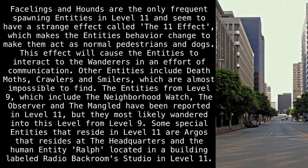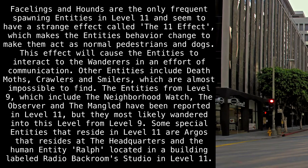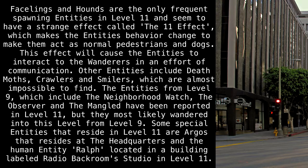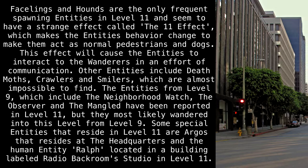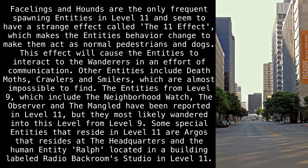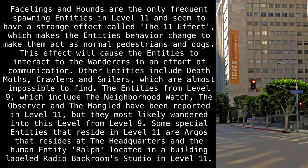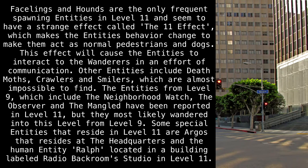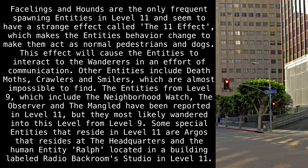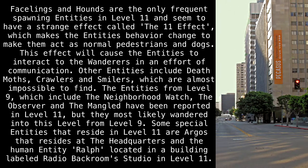This will cause the entities to interact with wanderers in an effort of communication. Other entities include Deathmoths, Crawlers, and Smilers, which are almost impossible to find. The entities from Level 9 — including the Neighborhood Watch, the Observer, and the Mangled — have been reported in Level 11, but most likely wandered in from Level 9. Some special entities that reside in Level 11 are Argos, that resides at the headquarters, and the human entity Ralph, located in a building labeled Radio Backroom Studio in Level 11.